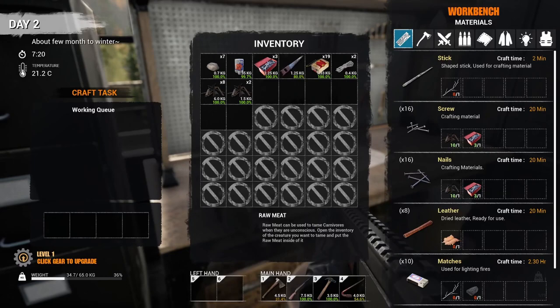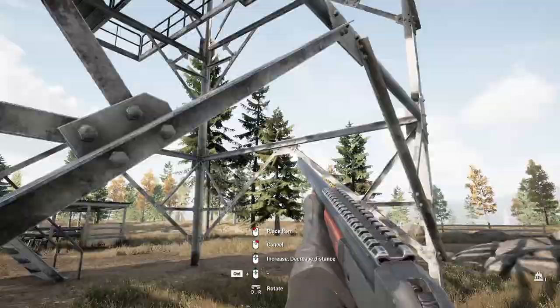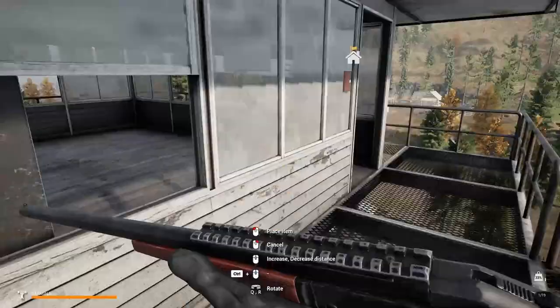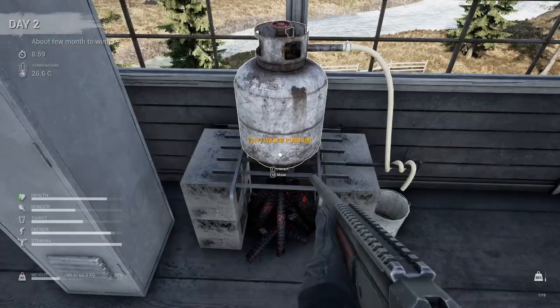It already has a bed, tons of storage, and a workbench. While we're here let's see if we can make that bucket. Let's do that - and I think we can make the purifier. We still need stone and firewood - just need one more stone. I don't know if I should make this down here or keep everything up there. I feel like we're going to be building a lot of stuff, but we have all this empty space so it should be fine, and we could always move it around later. That's going to take 45 minutes. That guy's getting a little hungry but not too bad.